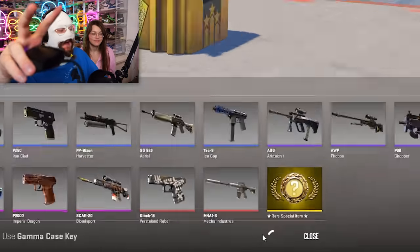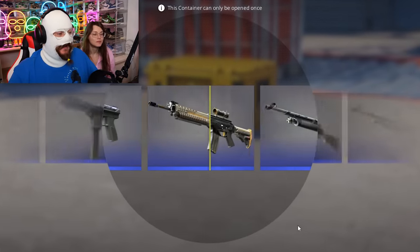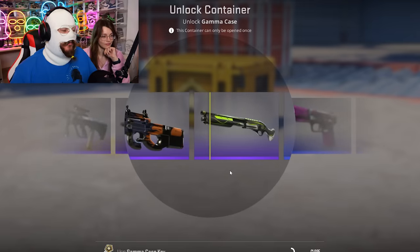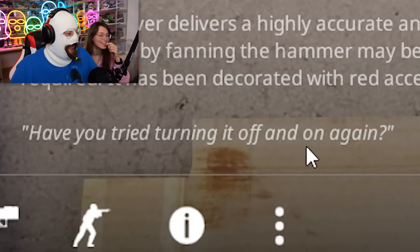Now, actually — whapam! There we go. I haven't opened gamma cases in a very long time. So in the gamma case, as you know, you can get the emerald, Karambit, M9, and all of those. That would be very cool. I have never in my life opened an emerald. R8 Revolver Reboot — just what it did to Grandpa's pacemaker. Have you tried turning it off and on again? Yes. That's why Grandpa is no longer with us.